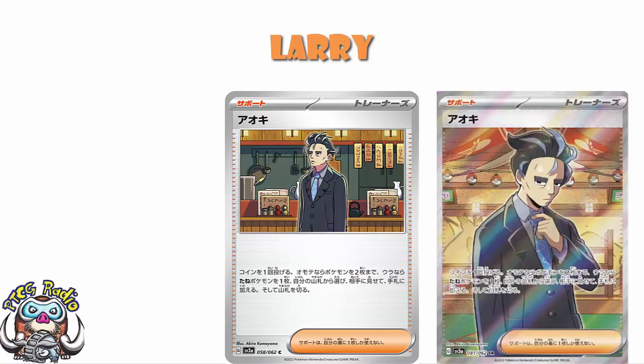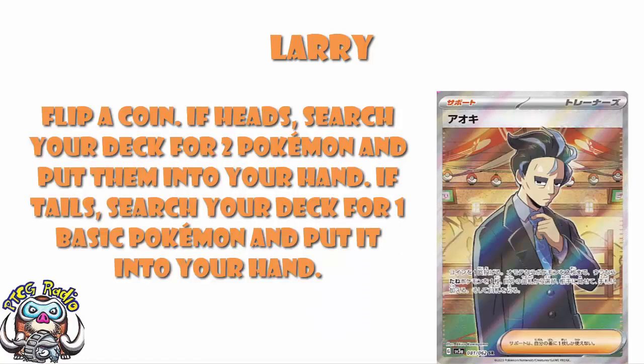What does Larry actually do as a supporter card? Well, we've got Flip a Coin. If Heads, search your deck for two Pokemon and put them into your hand. If Tails, search your deck for one basic Pokemon and put it into your hand. And basically, this is one of those where if you flip Heads, it's really good, because going and searching for any Pokemon whatsoever is clearly a good thing.